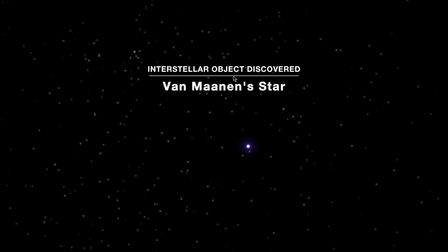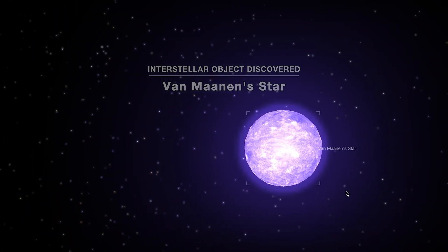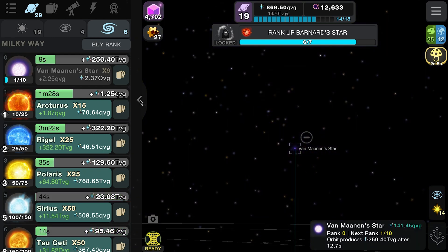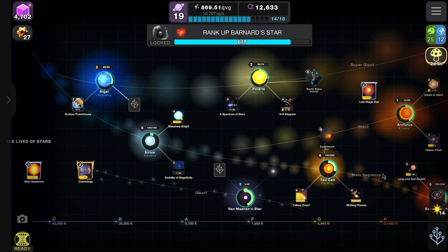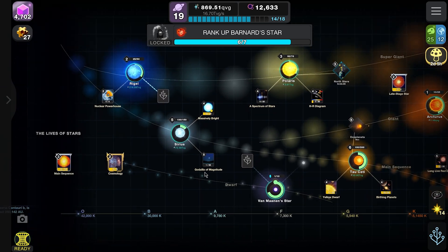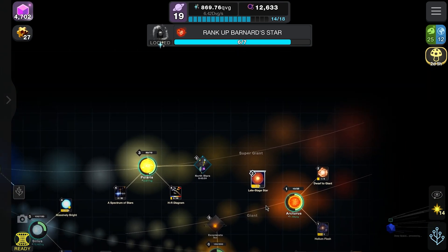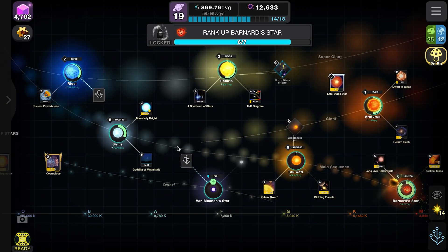Van Maanen's star - we didn't unlock this last time, did we! That lovely purple color. It's a dim white dwarf at two-thirds the mass of the sun and just one percent of its size. The helium atmosphere has a puzzling supply of heavy elements - iron, magnesium, and calcium - which might be dust from a planet crushed by this super-dense star's gravity. We've now unlocked the whole squad!